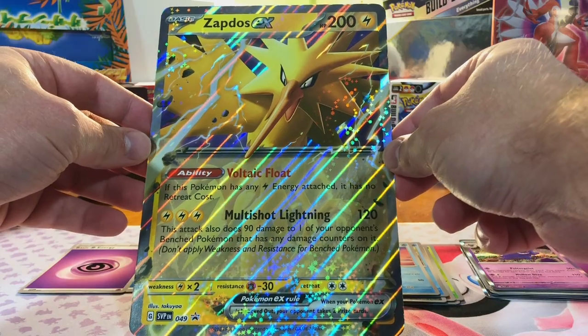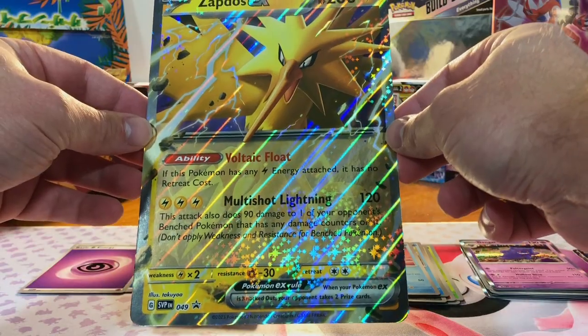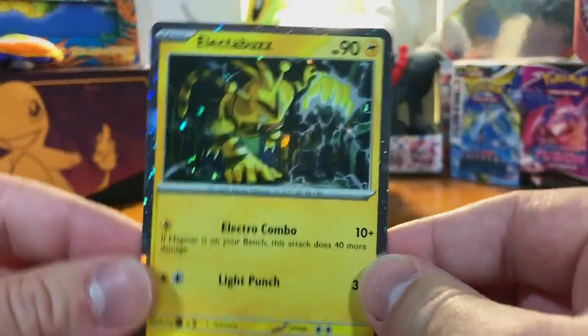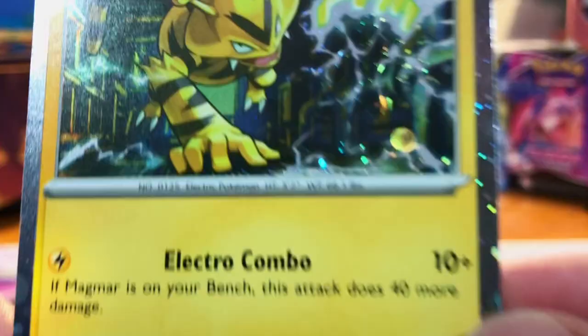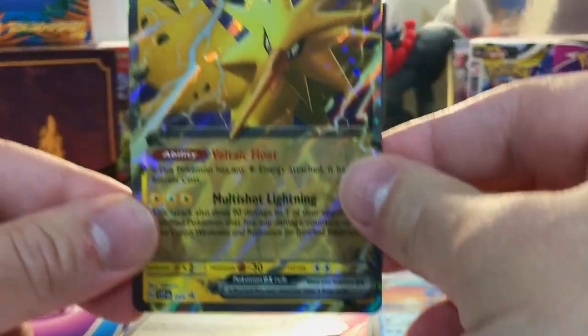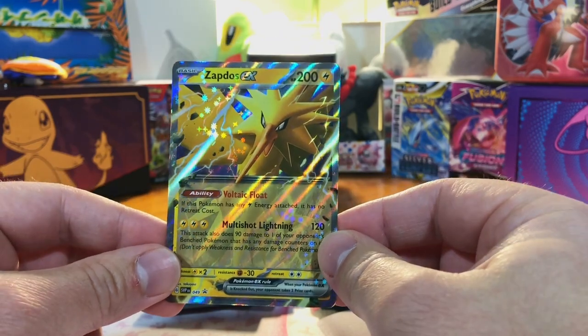First off, we got the oversized Zapdos EX. Looking mighty nice. Code card for you. Here's our first promo — Electabuzz. Looking mighty nice. Let's check for Swirls. Don't think there are any. But really like that Electabuzz. We got our Zapdos EX. Looking mighty nice. And four more packs.